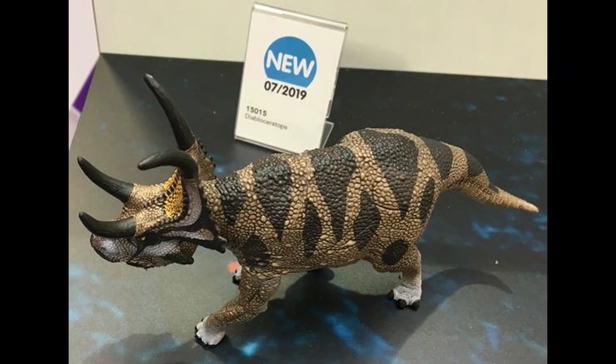For the second last one we have the Schleich Diabloceratops — at least I think it's called Diabloceratops, because there's a little sign behind it that says so, though the writing is very small. This is literally the last figure I thought Schleich would make, because Schleich normally aim for really big and popular dinosaurs like gigas, T-Rexes, and Spinosauruses. But for them to go out and make an obscure ceratopsian — I respect them for that. Finally making an obscure dinosaur figure.